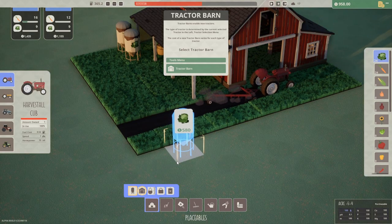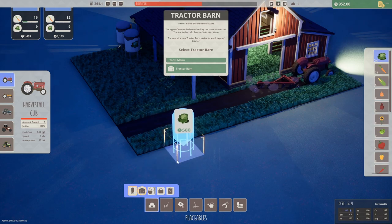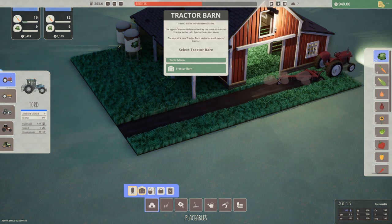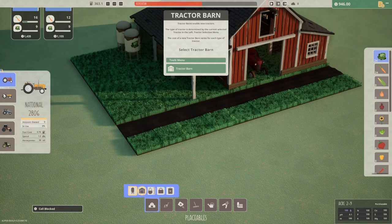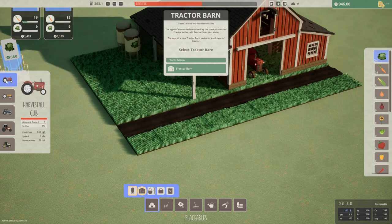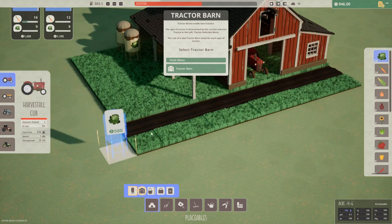The cost of a new tractor barn varies for each type of tractor. Oh look at all these — Harvestal Cub, National 2806, Toward Cass. I know nothing about tractors, I assume these are all real. This looks very cool, I love the little side art here. Oh yeah, they use more fuel and they get faster as you go along.